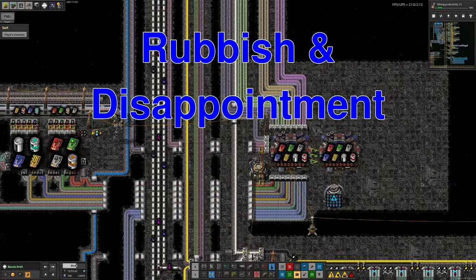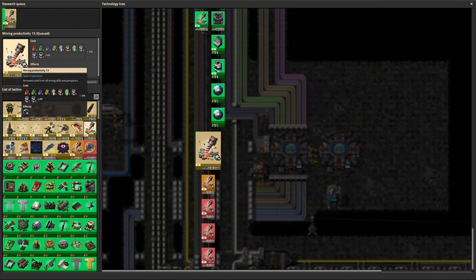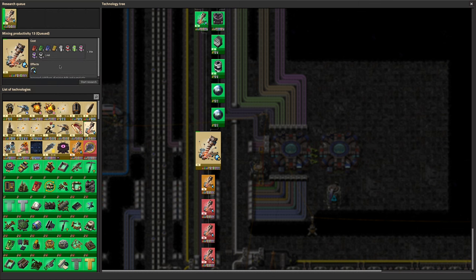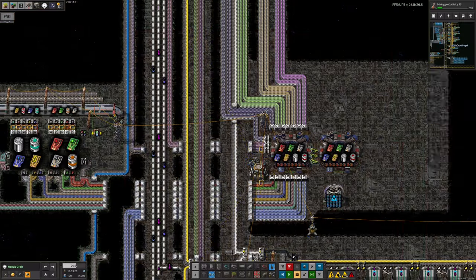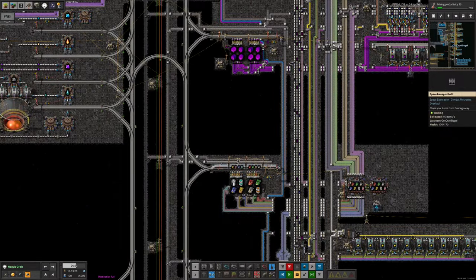To finish off, let's have a quick look at the research performed in the last stream. We did a grand total of absolutely nothing — mining productivity 13 has been sitting in the queue for the whole stream and I don't think we made any progress on it at all. As I said in the first video this weekend, this is because we didn't have any of the advanced science packs coming through, and it needs those — and we don't have those because of issues further up the production tree. We'll try to get that fixed, and hopefully next week we'll be able to report that we've finished off this research and got on with some other stuff.